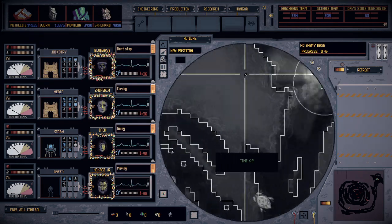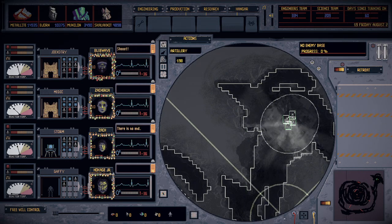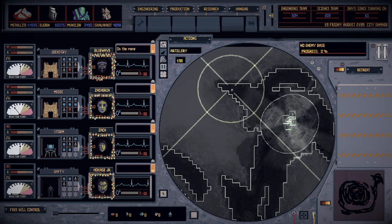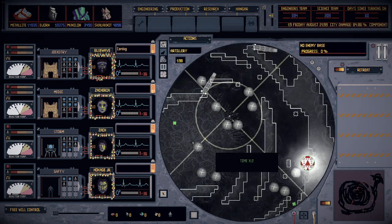I'm going to go ahead and turn on camera movement. I'm going to hit Q, or I can hit the artillery button up here on the top left. Artillery does a few things — first of all, it damages stuff.